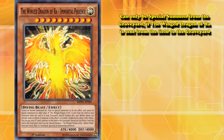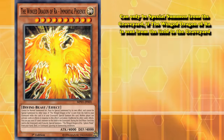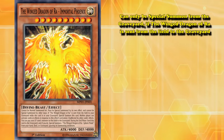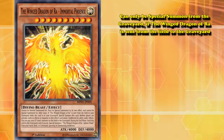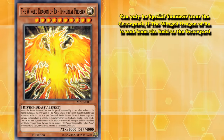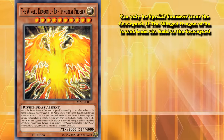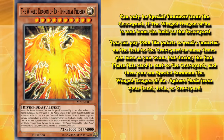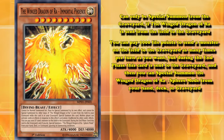This card can only be special summoned from the graveyard if the Winged Dragon of Ra is sent from the field to the graveyard. With a body of 4,000 attack and defense, and having the distinction of being unaffected by other card effects, this card is much more in line with the unbeatable version from the anime. It also has the effect where you can pay 1,000 life points to send a monster on the field to the graveyard as many times per turn as you want.